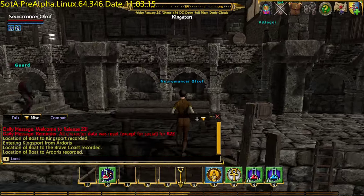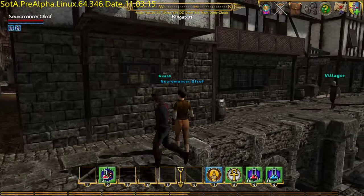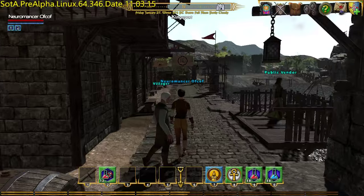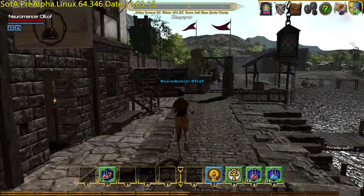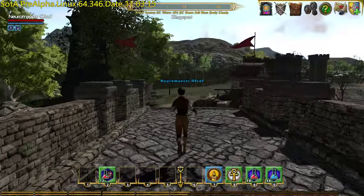We've arrived from Ardris. We want to get out into the overworld - that guard's getting in our way - and head to Braemar. Everybody wants to walk into me today. We go out the bridge and along that coastal road to get into the overland area.